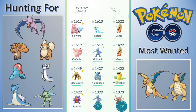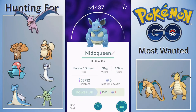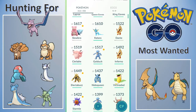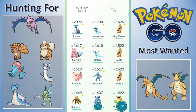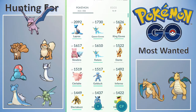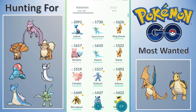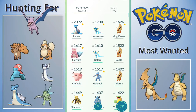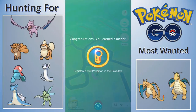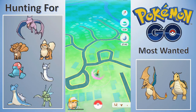Does it top the first page? It does - it fits on the first page, just past Victreebel and just behind Electabuzz. As soon as we catch another Nidoran Female and I can transfer it, I should be able to power it up maybe twice, which would probably put it past Flareon, catching up to Golduck and Clefable. Seven more candies and it would be my sixth highest Pokemon behind Vaporeon.